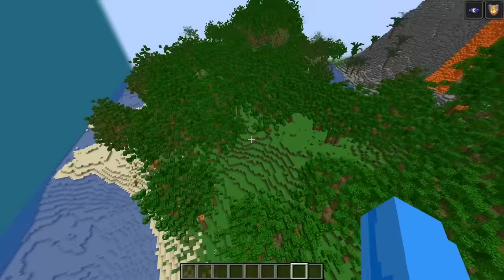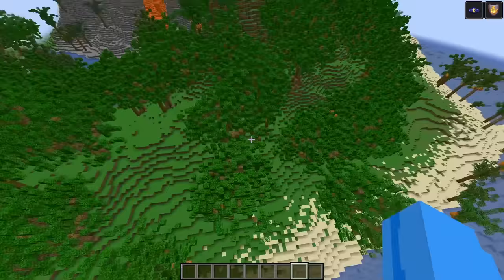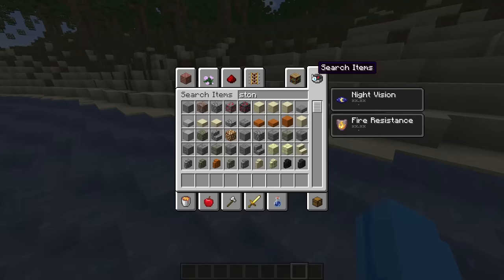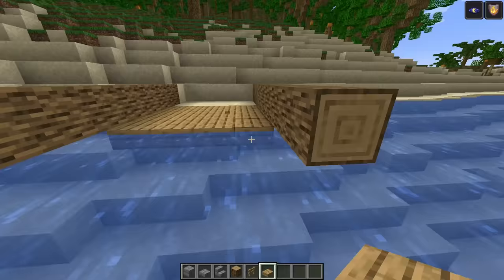Before we go inside that massive volcano — because there is an inside — we're going to need to build a road to get to the inside of that volcano. I say we go ahead and start it right over here. Let's grab some stone bricks, some stone brick slabs, maybe some stairs. And we can also build a dock for boats to park.